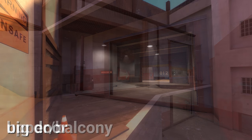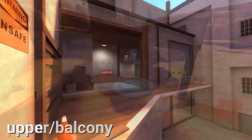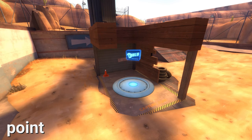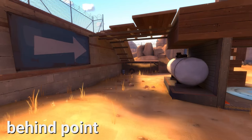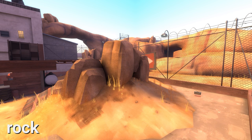Above Big Door you have what's known as Upper or Balcony. This wraps back around to River and Upper Lobby. At Second you have the Point, which is simply referred to as Point, and the area behind the Point which is covered in shadows called Behind Point. Moving forward through Second there is not a ton of cover except for this rock which is just called Rock.